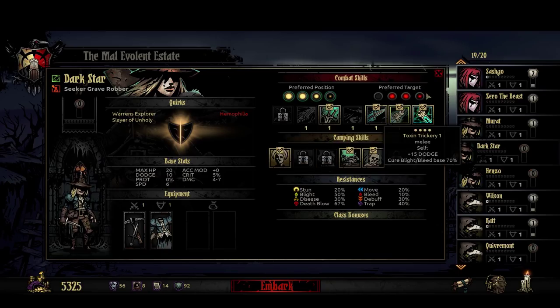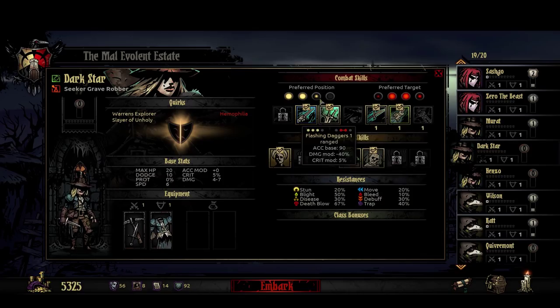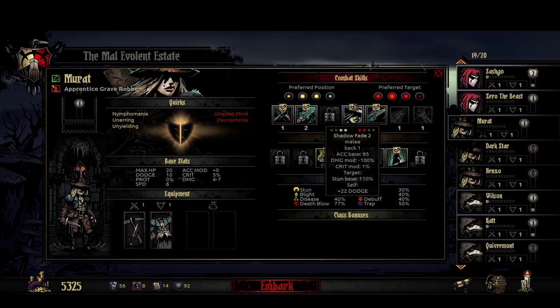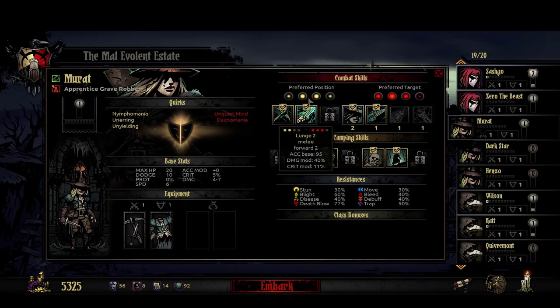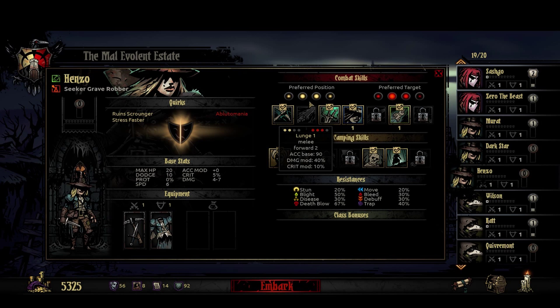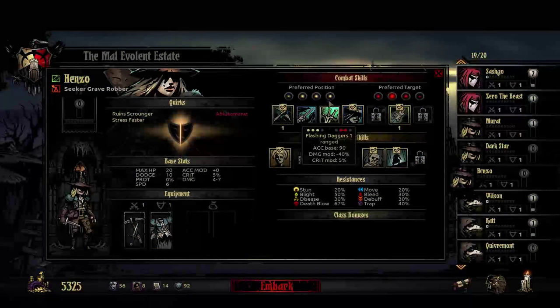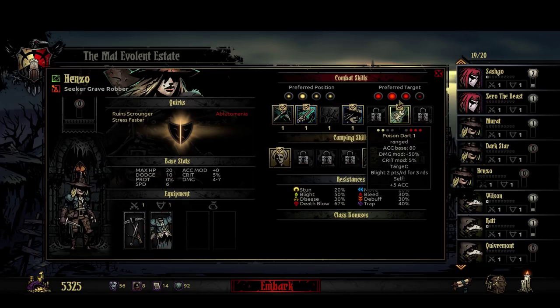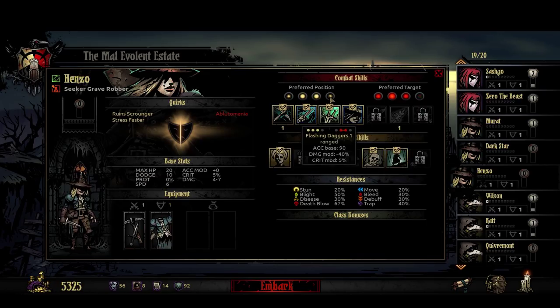Darkstar needs to get rid of poison dirt and pick up shadow fade. Pick to the face, lunge, shadow fade, thrown dagger. She doesn't have pick to the face — that's fine. So she'll have lunge, flashing daggers, shadow fade, throw dagger. Henzo, you need lunge. So pick to the face, lunge, shadow fade — I'd rather have flashing daggers actually, more flexible in terms of its position.